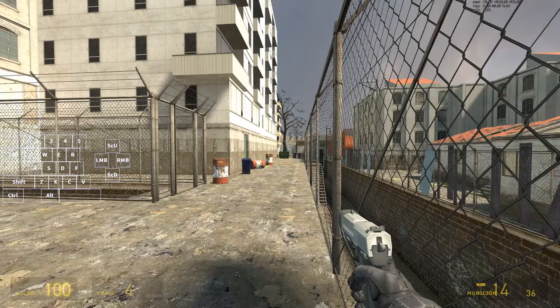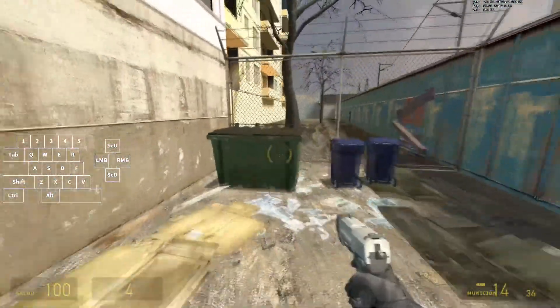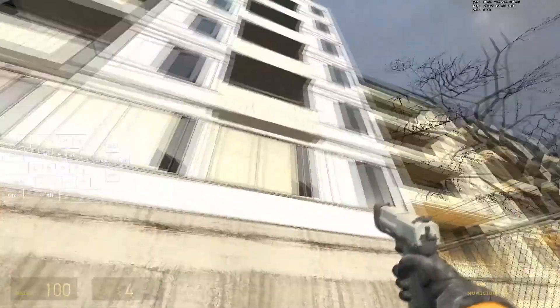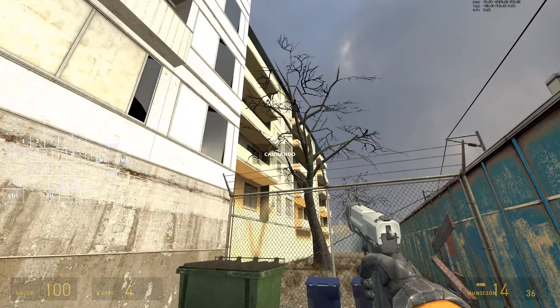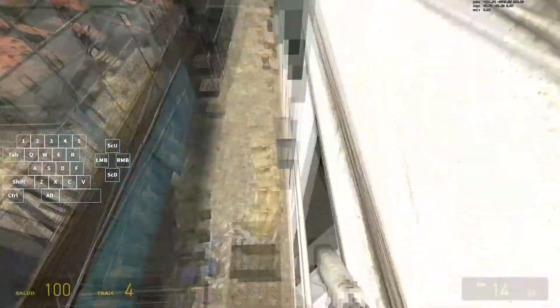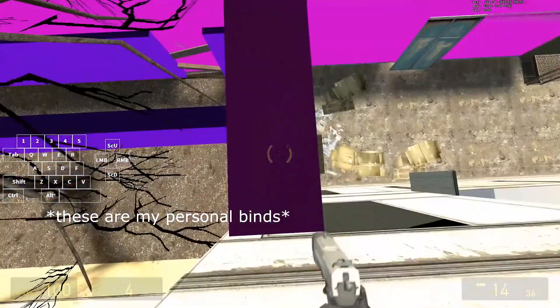If you don't get lag spikes because of the train, you might get the dumpster launch. Let me enable cheats to show it - got it, nice. That's the strat I'm talking about.